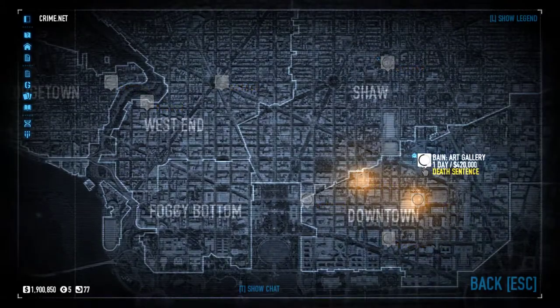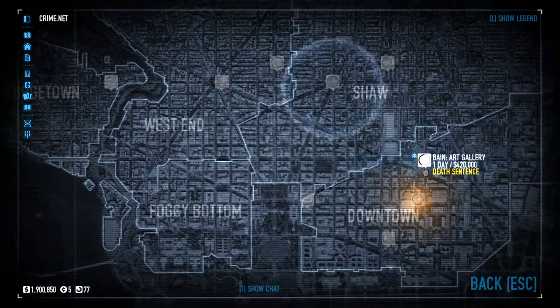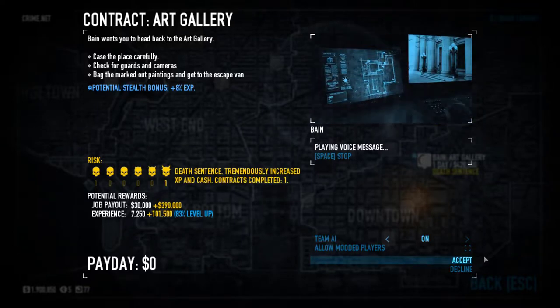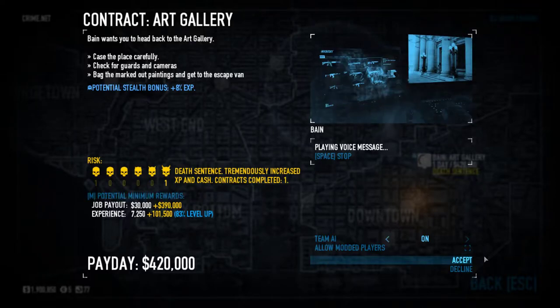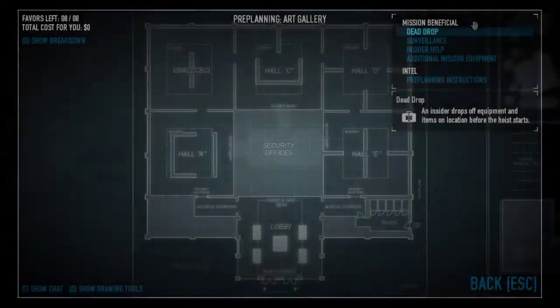We rolled this gallery last year for the Elephant. This time, we'll do it for us. You're returning to the Capital Art Gallery. The place is under new management since you hit it last year. Job's the same, except this time we'll do it for ourselves. Break in, find the paintings marked with a soul sticker, and boost as much as you can. Good luck.